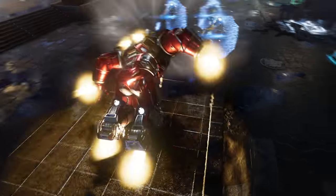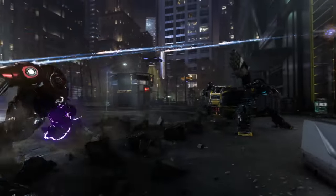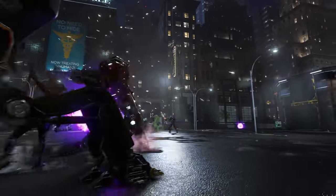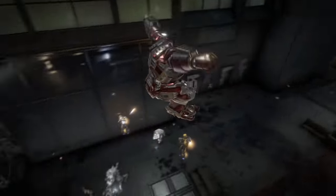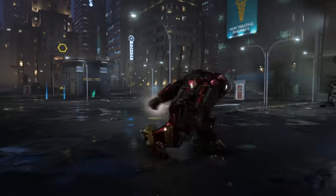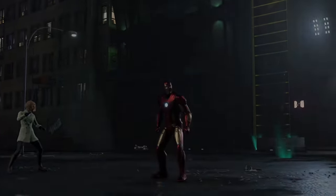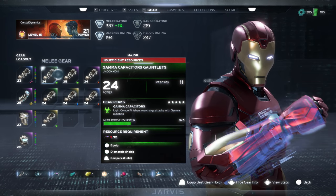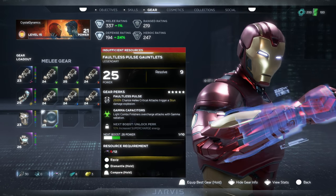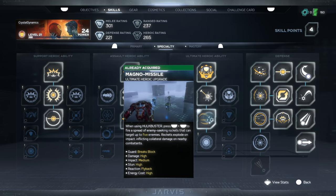Hulkbuster comes equipped with rocket-propelled melee attack combos and overpowering dash attacks that can literally sweep enemies off the battlefield. You can access Hulkbuster's rocket-propelled punches, rocket-propelled gauntlet cannon, including an extra-powerful Repulsor Blast and Leap and Slam attack, and the ability to sustain tons of damage. You will also earn gear as you play, and as you level up, you'll have access to better gear with more powerful perks. In the full game, you have three skill pages and extensive gear to dial in your perfect playstyle and build out your Avengers roster.